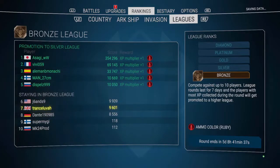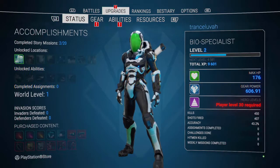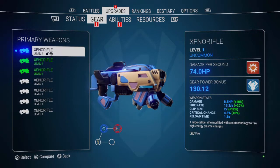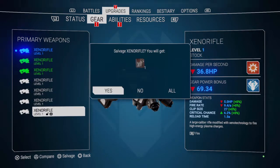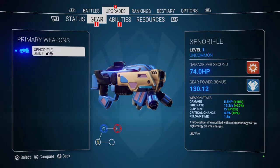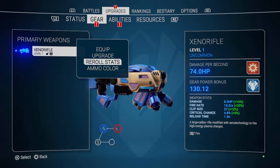After the mission — there we go, upgrades. We got some gear. Looks like we already equipped the best thing during the mission, so we're going to salvage the rest, which should give us more materials. And time is up.